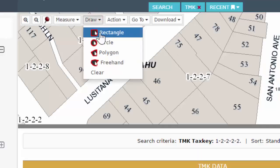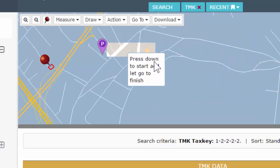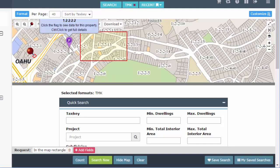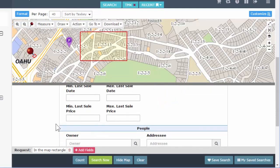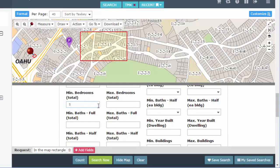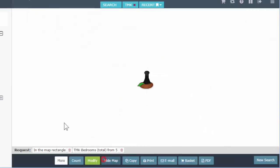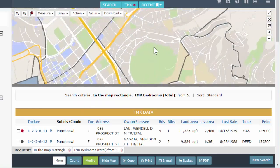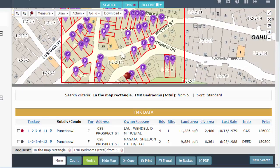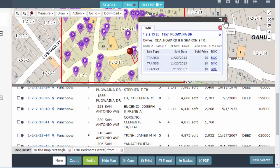Next is your draw tool. You're actually drawing shapes on the map. I'll click 'Rectangle,' zoom out a little bit, and draw a rectangle. Notice in my search request on the bottom I now have 'in the map rectangle' — so this is actually adding to my search request whenever I draw shapes. Let's modify it — take off the tax key since that parcel is not in our rectangle. I'm looking for something easy — five bedrooms minimum — let's see what has five bedrooms in this rectangle. Hit 'Search Now' — quite a bit of results.